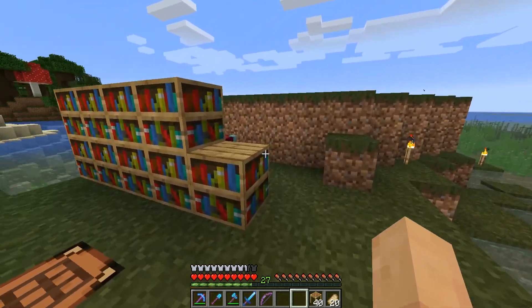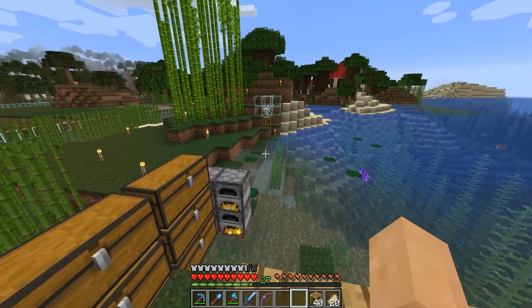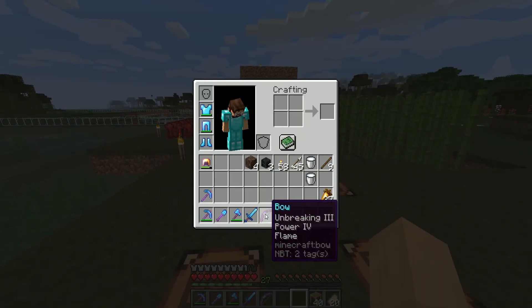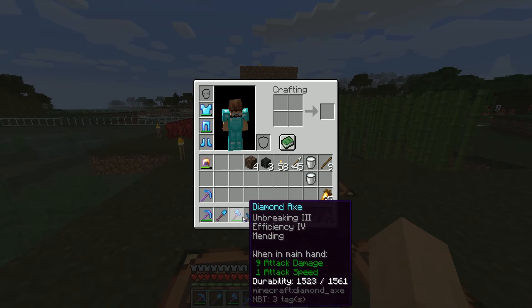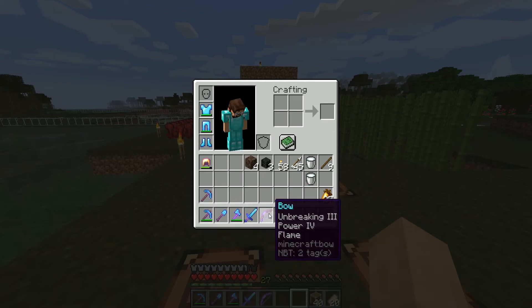Welcome back ladies and gents. I've been busy, very very active. I've been enchanting things. As you can see we have a bow, Power 4, Unbreaking 3, Flame 1. I managed to get a Sweeping Edge on an Unbreaking 3 book, which was awesome. Now we got a pretty nice sword. Pretty much put Mending on most of my tools.